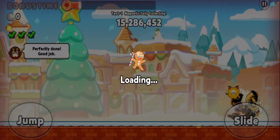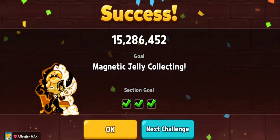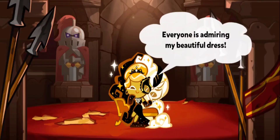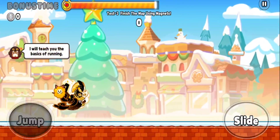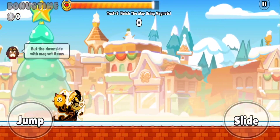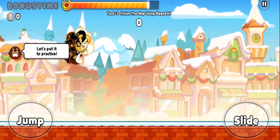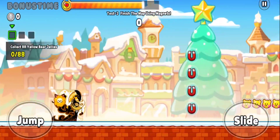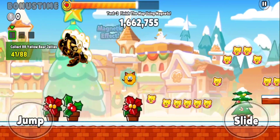That's the first challenge completed in the seventh stage — look at that Cheesecake Cookie sitting so proudly. The second test is actually the easiest one compared to all the challenges in stage seven. All you need to do is collect the jellies using magnets, and that basically goes on until the very end of the stage.